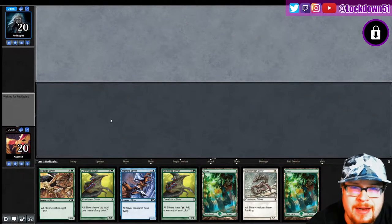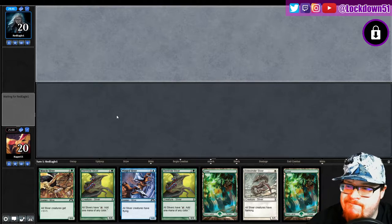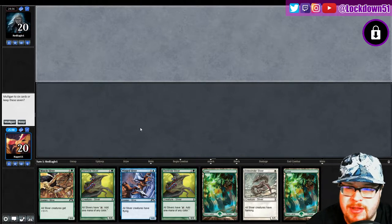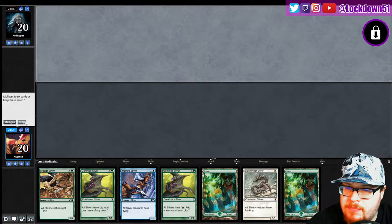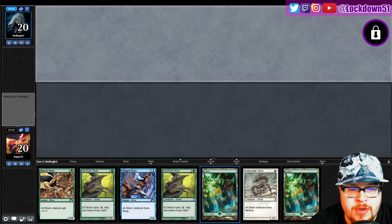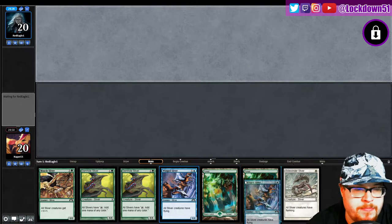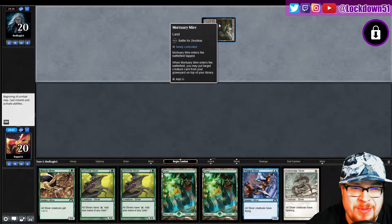Welcome back everybody, it's time to lock down some more Popper Slivers and it looks like we've got an interesting hand. We do have the Gemhide, start fixing our mana, so I think I'm going to keep this. Hopefully it's not like a mono-black control or something, otherwise we might be in trouble if they kill both our Gemhides. We got the double force, we got the gems, and we can start playing out some of our other stuff. Not too bad — and of course it's black.